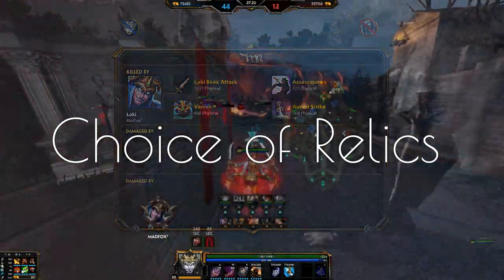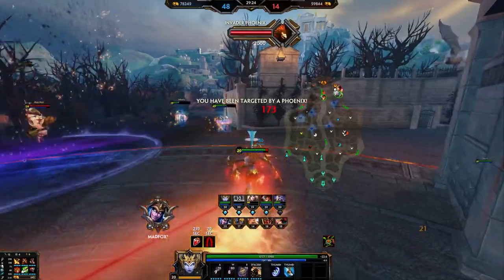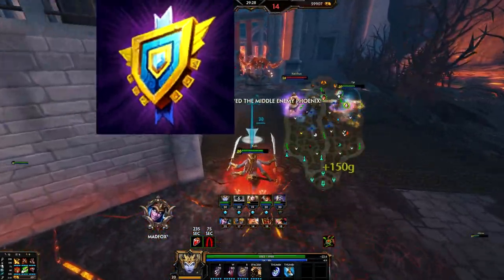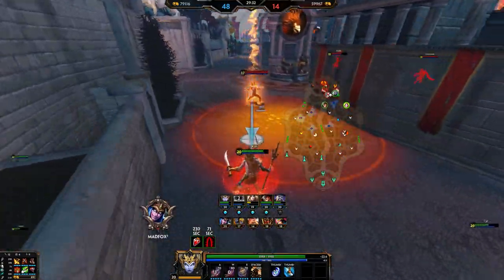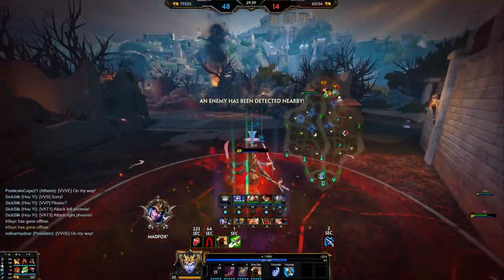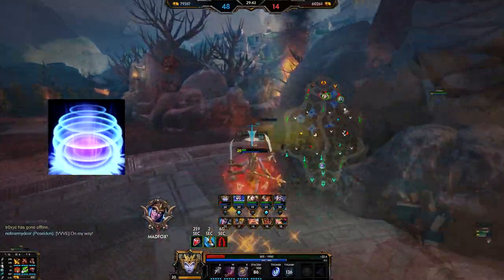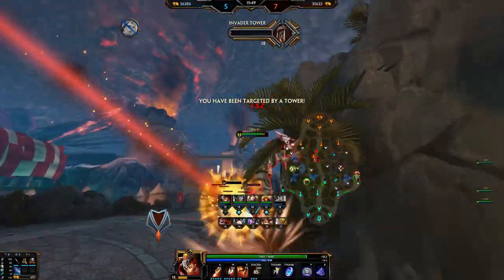Moving on to point two, choice of relics. The choice of relics depends on the character you're playing. If you're playing a squishy mage, for example in mid lane, you should probably get Aegis, or Sanctuary as it's called these days. You can even pop Aegis after getting ulted and still avoid a lot of his follow-up damage. If you're however a frontliner and you don't necessarily need Aegis, you're better off getting Teleport. At least one, if not two players on your team should have Teleport available if there's a Loki on the enemy team.